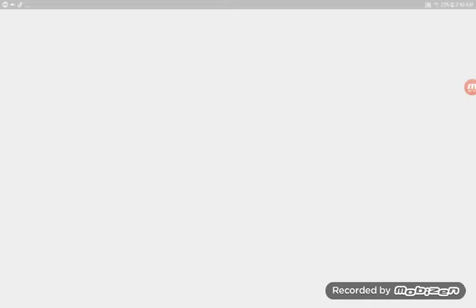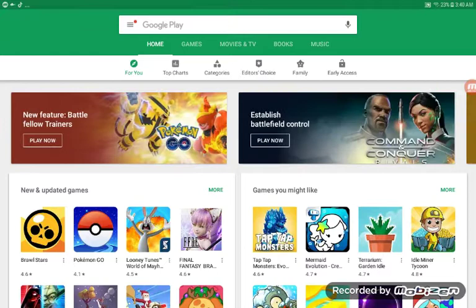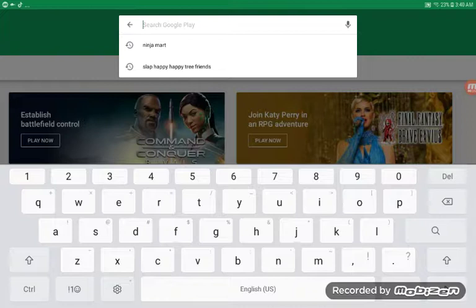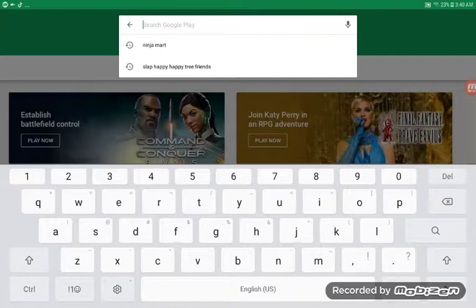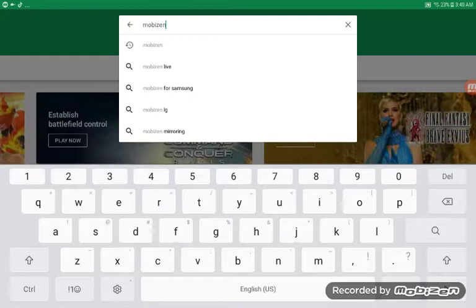So I go to the Play Store. I have a Samsung tablet, so some of you might not have one and it might not work for you, like my friend. I go on the search and search Mobizen, M-O-B-I-Z-E-N.